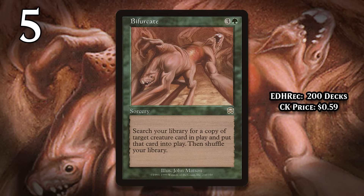At number 5, I've got Bifurcate. For 3 generic and a green, this sorcery lets you tutor up a copy of a creature in play and put it directly on the battlefield. Obviously this type of card is almost entirely useless in Commander, because most decks only have one copy of each card. But even in 60-card formats, this card is terrible — it does absolutely nothing unless you or your opponent have a creature in play that you have another copy of in your deck. And there's a good chance that even when you do pull that off, the card you search up is very likely not worth the 4 mana you spend. Your opponent can also completely blow you out by killing the creature you target.